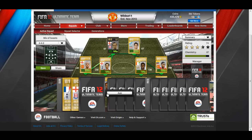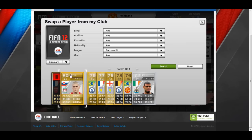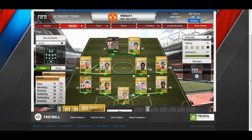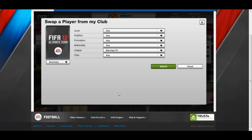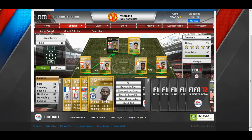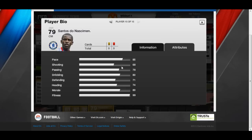Another sub is Martin Skrtel from Liverpool - a very solid centre back if you need to bring somebody off the bench. His 81 defending and 80 heading are solid in the last few minutes of the game at 750 coins. The other sub is Ramirez - very good pace, very good dribbling, very accurate shot. He's not the most powerful but very accurate, and for 1,500 I'm not complaining.